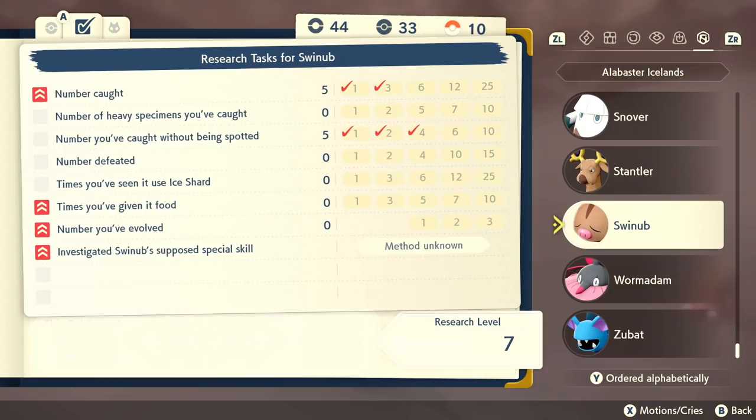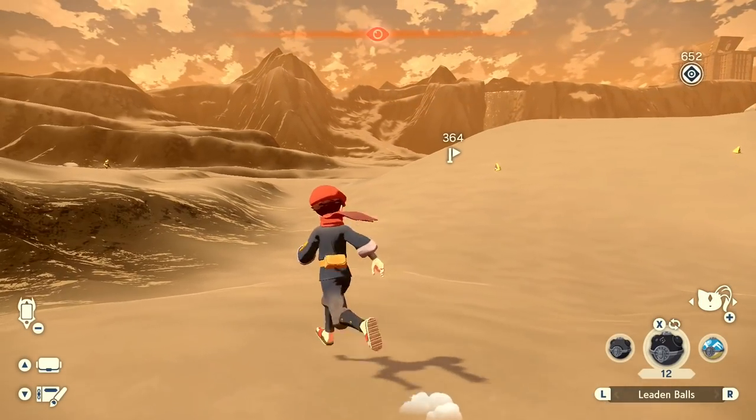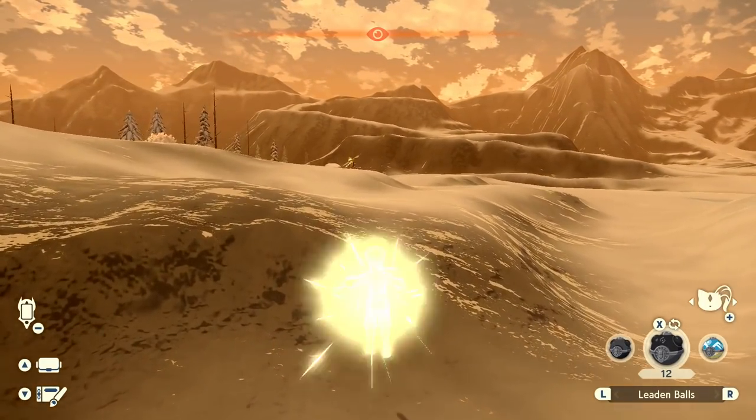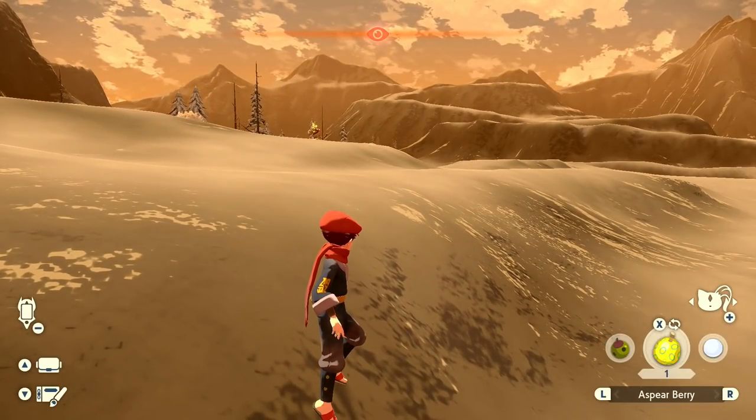See, we're at seven out of ten. So I can catch one more for an extra point. And then catching it without being spotted is another point as well. Then if I can defeat one, that's another easy point. So I'm not going to worry about you. Whoa, what is that? Oh, I forget what it's called, but it's one of the electric Pokemon. Let's switch to a Great Ball for now. Guess I went the wrong way around. Sneak up as much as possible.